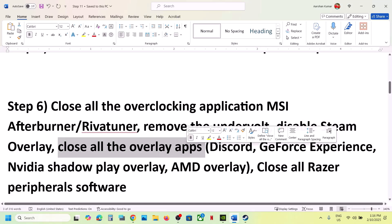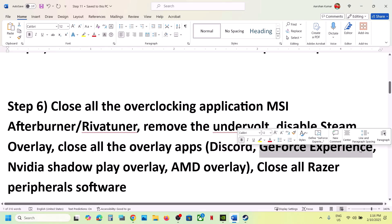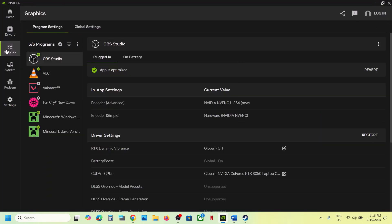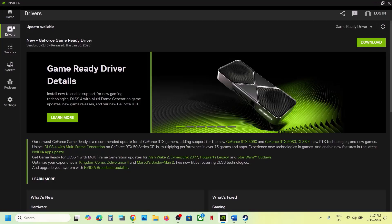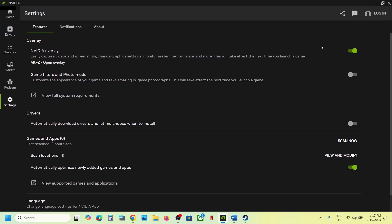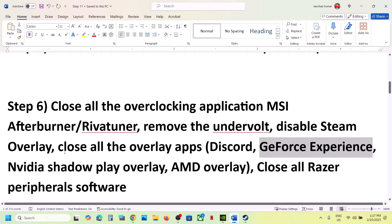If you have any other overlay application running, disable it. In Discord, go to Discord Settings and turn off the overlay. In GeForce Experience, go to settings and turn off the overlay. In the NVIDIA app, go to Settings and find the 'In-Game Overlay' option — if it is on, turn it off. Then launch the game.